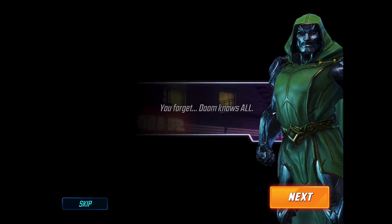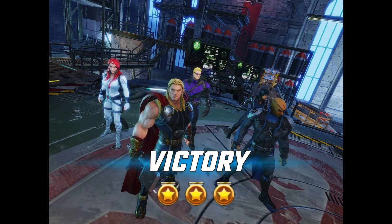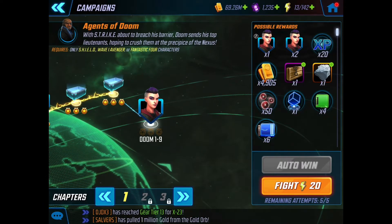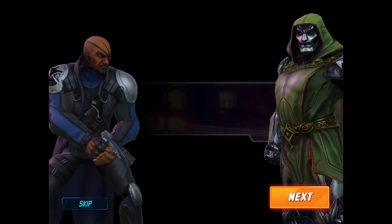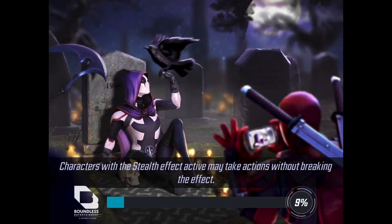So far so good — nodes 1-7 and 1-8 we totally walked through. You really do not need gear 14 for this; I think you could easily do it with characters at gear 13 and level 70, or any mixture. This is the final node of chapter one, the node you need to farm Negasonic — and there's another Red Skull in it, plus five Psylockes. Let's get some more energy and see if this squad can complete Doom War chapter one.